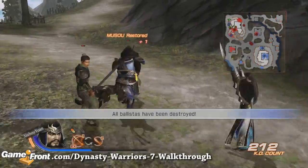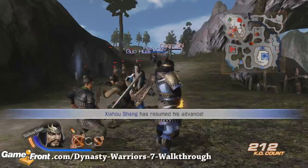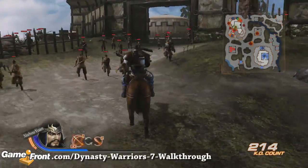Once the ballistas are destroyed, you can keep heading up the mountainside to the castle. Your companions can also follow along.